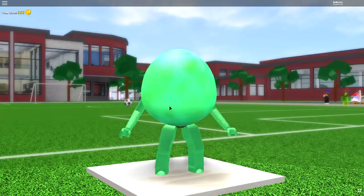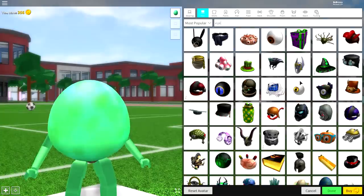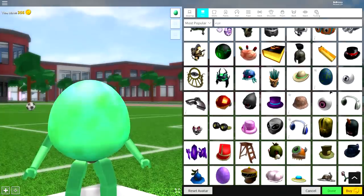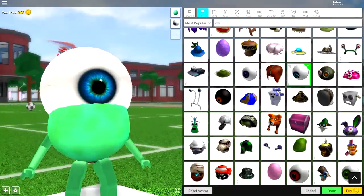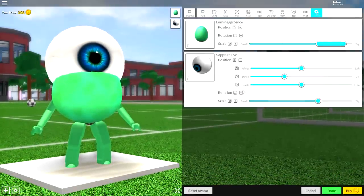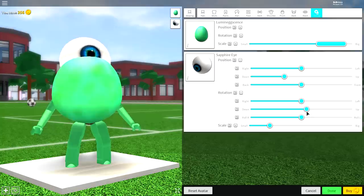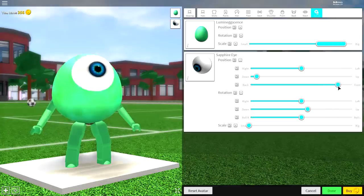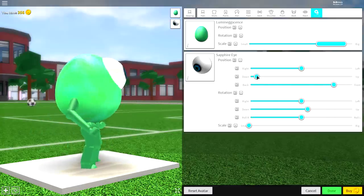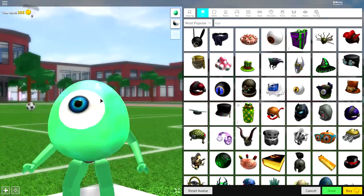Right now we look very weird, but it's an easy fix. Come over to the hat selection and search 'i' — scroll down through the many color options and go with the blue one called the Sapphire Eye. Once you've equipped that, come to the tuning selection, open the position and rotation, make it a bit smaller, bring it down, bring the rotation up a little, bring it to the front, and just play around with the settings until it looks right. Something like that looks pretty good — maybe bring it down a bit more and tilt it up slightly.